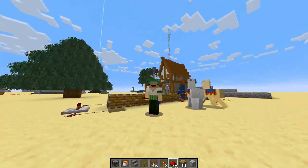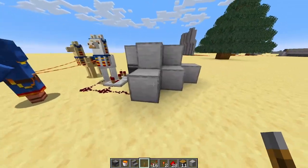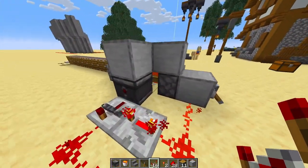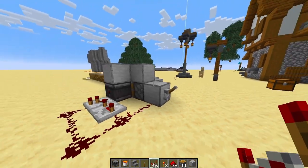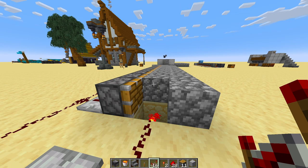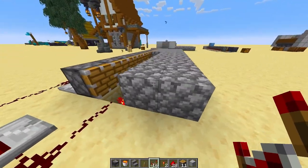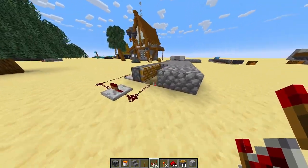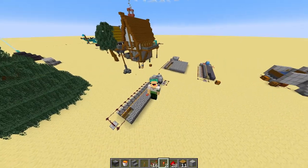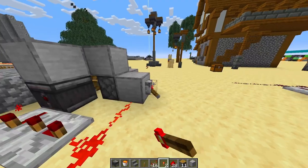And that's pretty much it — that's the entire cobblestone generator, the entire machine, minus the on/off switch. Slap this lever down right there on that block. Flip it on, the piston extends, then flip it again and it starts generating. I love making blocks from nothing — free blocks, free mats, free building materials. You can sit here and mine; these pistons will push the row out about 12 blocks, as far as a piston can push. Then you just mine it and you're done. That's the cobblestone generator.